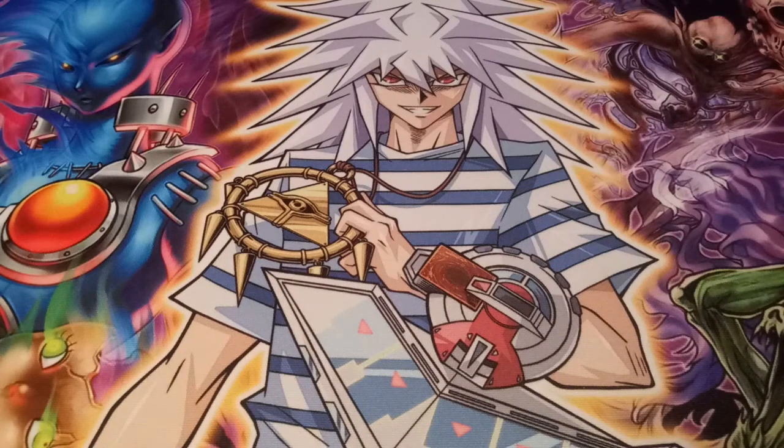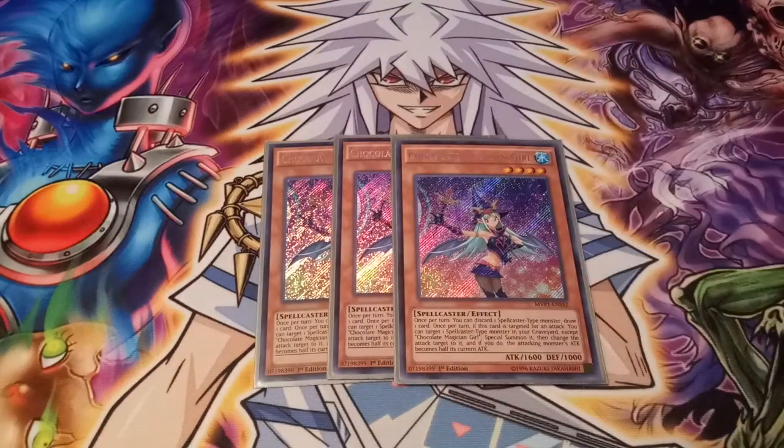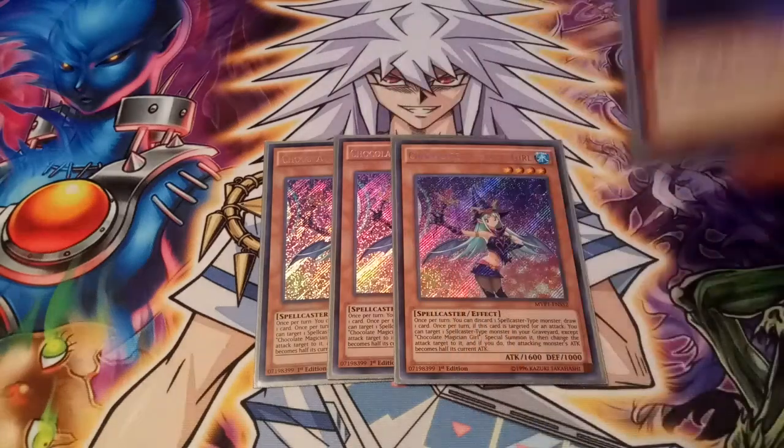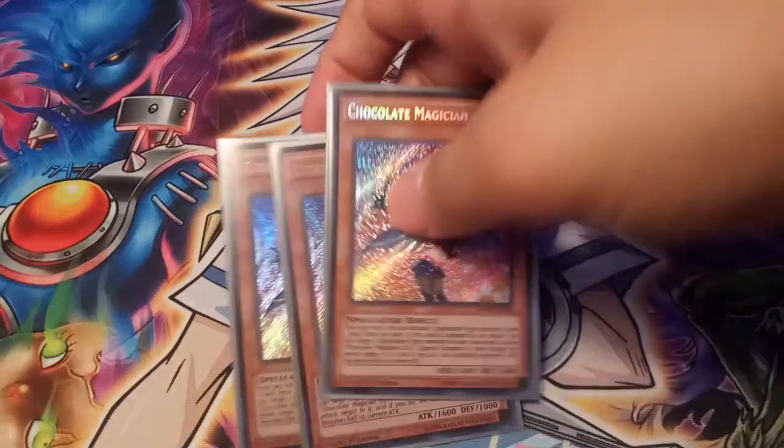Here's some support I like to add — three Chocolate Magician Girls. Once per turn you can discard one spellcaster monster to draw one card, so you activate its effect, discard a spellcaster, draw, and get another body. That's fantastic. Also, if this card is targeted for an attack, you can target one spellcaster monster in your graveyard, special summon it, and redirect the attack to it — its attack becomes half its current attack. Some nice protection. Run three just for the draw power.